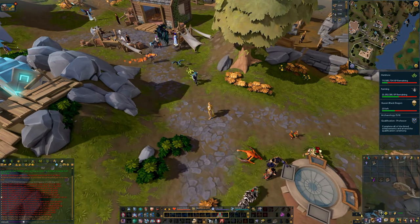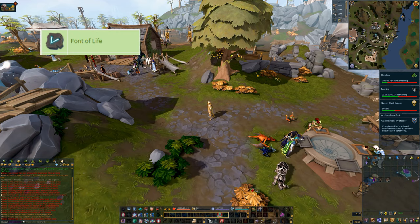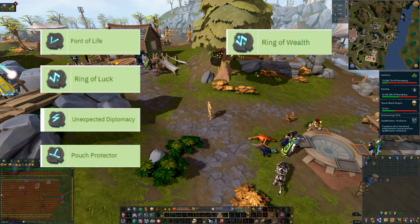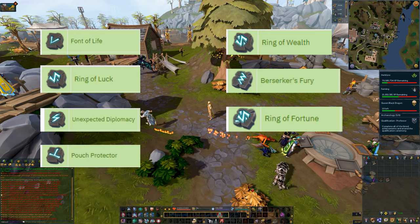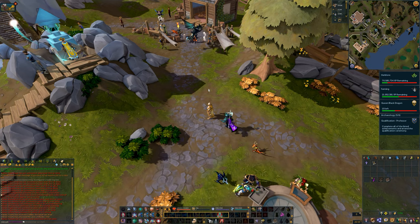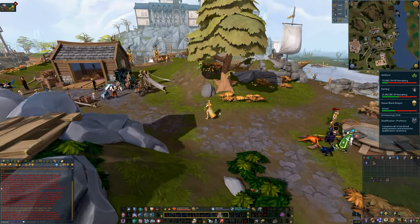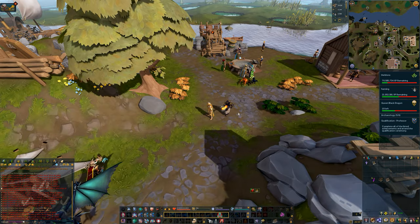Now it's time to talk about your Relics. By level 70 you should have exactly 8 relics: Font of Life at level 5, Ring of Luck at level 24, Unexpected Diplomacy at level 25, Pouch Protector at level 36, Ring of Wealth at level 51, Berserker's Fury at level 56, Ring of Fortune at level 58, and Nexus Mod at level 68. If you currently have all eight, skip ahead to the Mysteries section using the timestamp in the description.